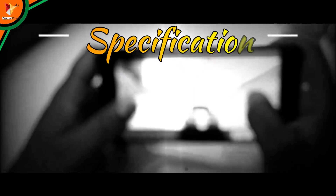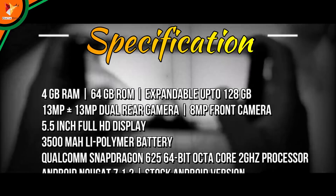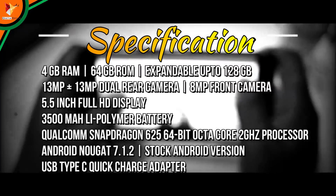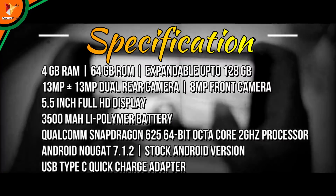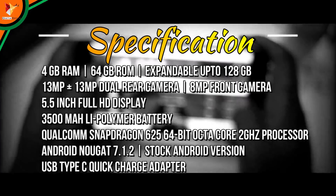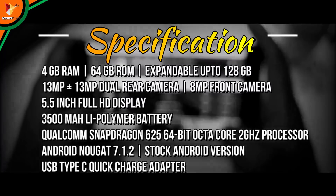In terms of the specification of this device, you have 4GB RAM, 64GB ROM, 128GB expandable storage, 13 plus 13 megapixel camera, 5.5 inch FHD display, and a 3500mAh battery. This device is powered by the Qualcomm Snapdragon 625 processor, which is a 64-bit Octa-core processor.